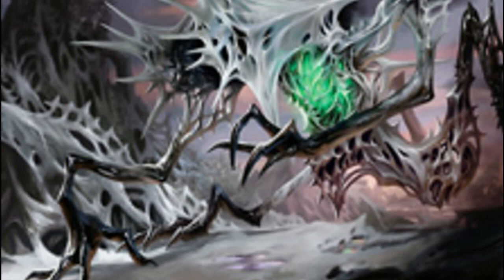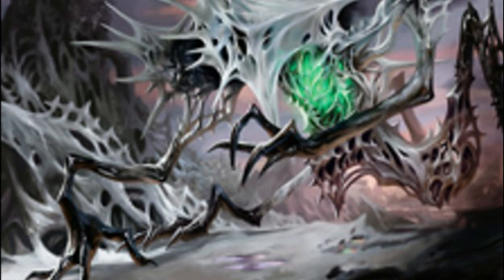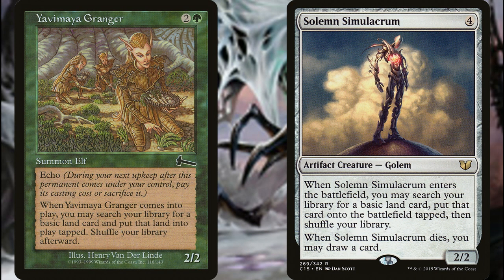We're going to start with the recursion/value build. You're going to want some mana ramp, so we'll run things like Farhaven Elf and Wood Elves. Farhaven Elf searches your library for a basic land and puts it onto the battlefield tapped. Wood Elves is limited to finding a forest, but brings it in untapped. With your commander, both of these will double up their triggers for great mana ramp. Yavimaya Granger and Solemn Simulacrum are also great in this deck.